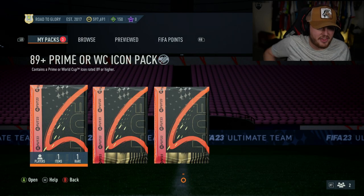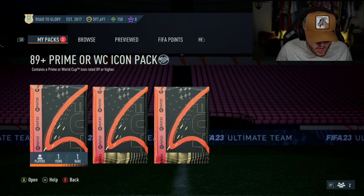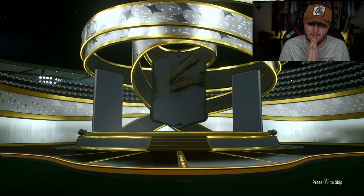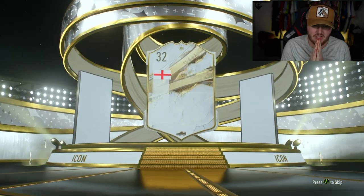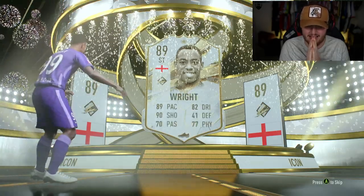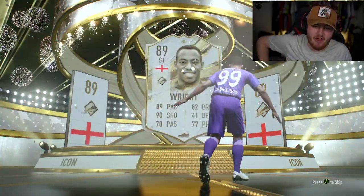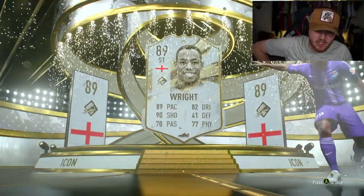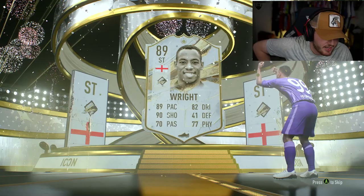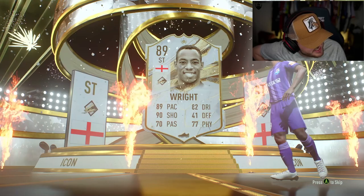On to the Xbox account — we have three 89 plus Prime or World Cup icon packs to open. Can we end off this video with a big W, EA? First one is a Prime — English striker, Ian Wright. I really like Ian Wright actually. Respect to Ian Wright and Alan Shearer for sticking by Gary Lineker at the weekend. That's definitely going back into an icon pack.